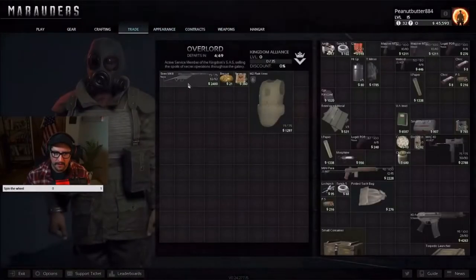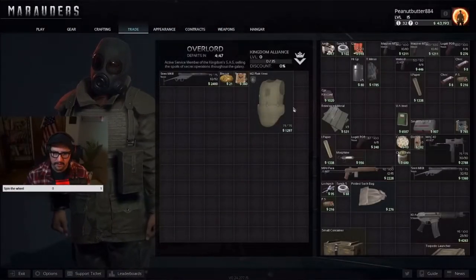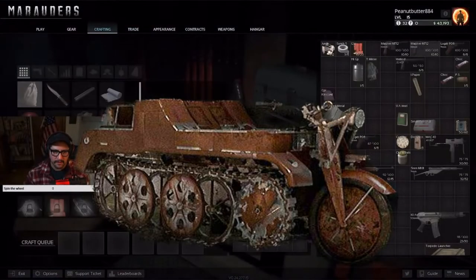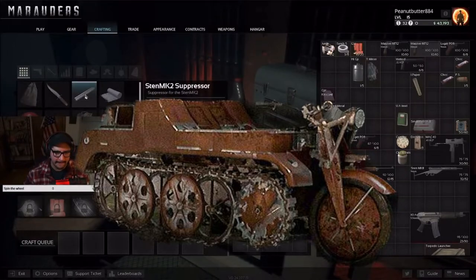Today we're doing a zero to hero contract called Repo Man. First of all, what is a half track bike? But most importantly, where is it? The bike you need to get to is on a map called Asteroid Mine.